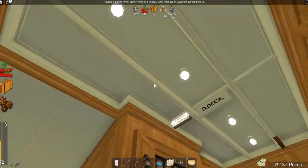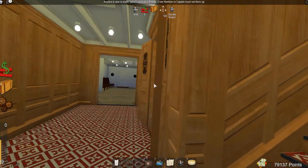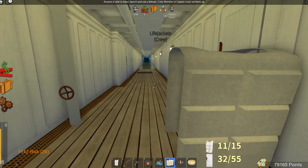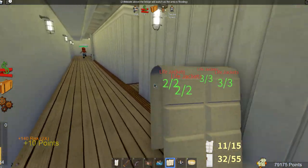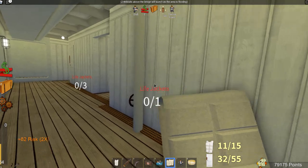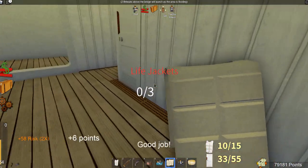Let's head up the stairs and go aft to the second class staircase and make our way down. I really enjoy the whole life belt delivery thing that Amazeman has added — it adds a whole new dimension to the game. It's almost a mission style thing, and I like that because now you have some sense of urgency. We are on D deck now. The water's completely flooded up to the next deck, so we need to quickly get this stuff filled out.